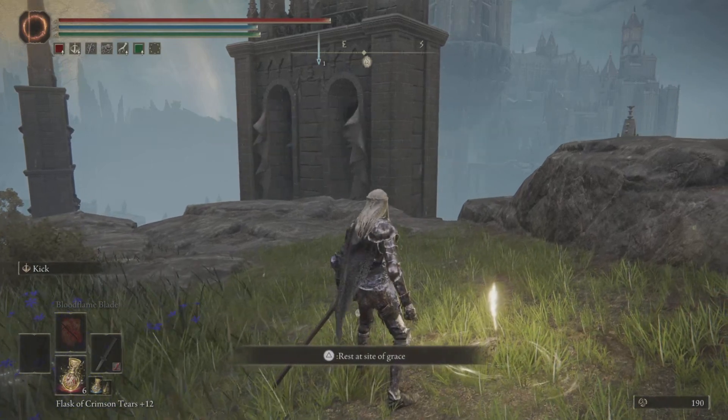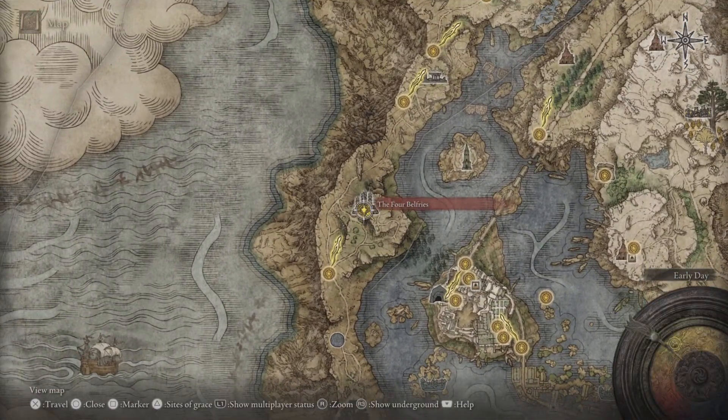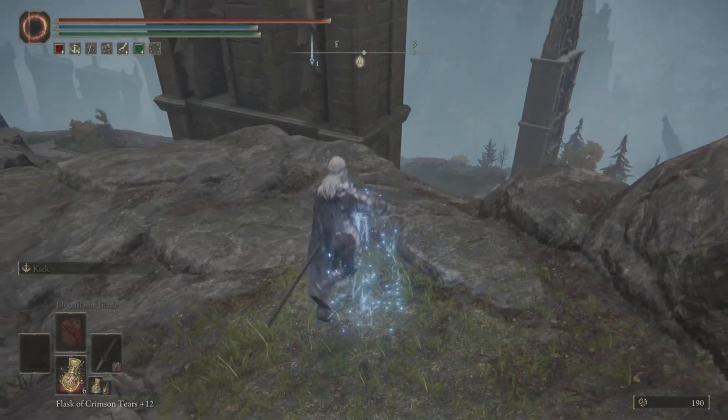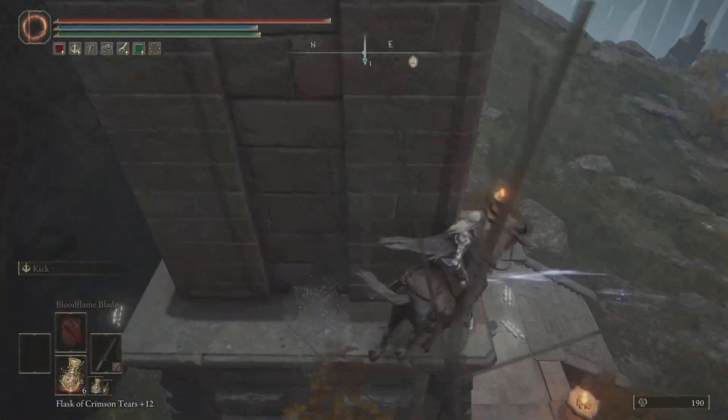Without further ado, let's get into it. We're going to start at the Four Belfries site of grace. You don't have to rest at it, but I recommend you touch it just in case you mess up the glitch. This works with NoCrono, which is right here, and Crumbling Farum Azula.